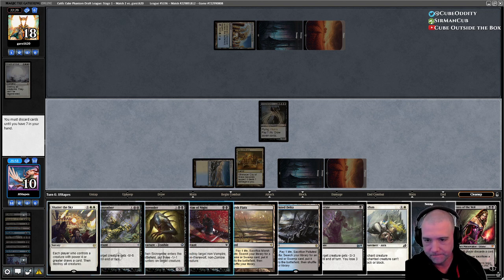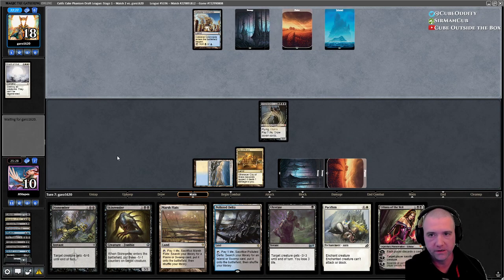Let's keep our fetches, get rid of a swamp. If we have Ulcerate, Skin Render, and Dismember we don't really need Pacifism. Victim is narrower. Keep Lily. We probably don't need Shatter at this point — we have so much point removal and they're kind of moving slowly.